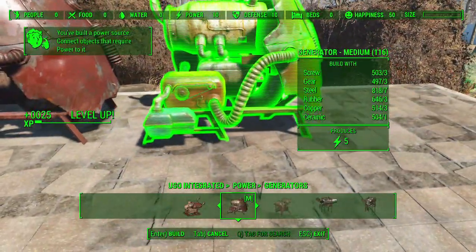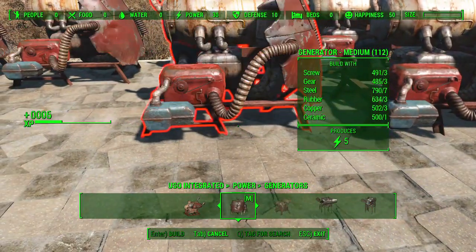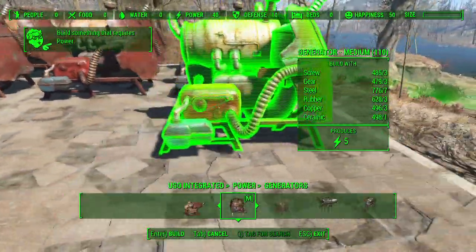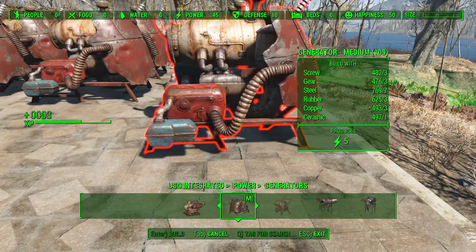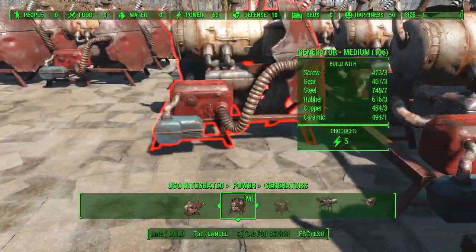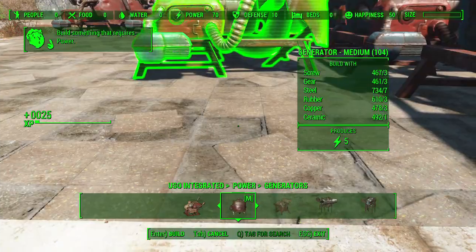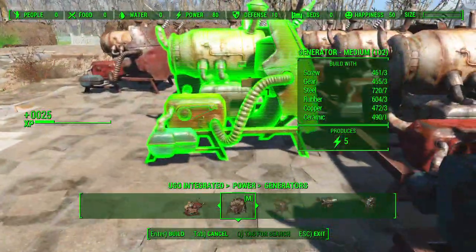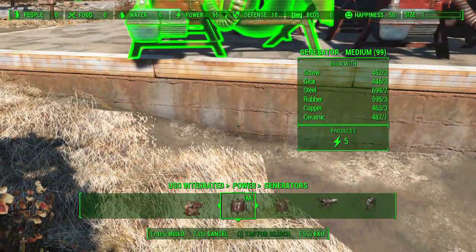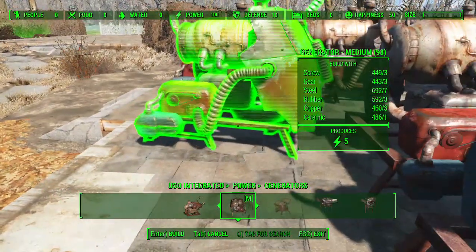I like to cover it up with as many of these as I can. When you get access to the bigger and better generators, all you need to do is scrap them. I like to keep them in this spot because not only does it easily allow me to move things throughout the settlement so that it can be built there, but it also makes it a little bit easier for organization, because I've attempted to pre-organize all of these.